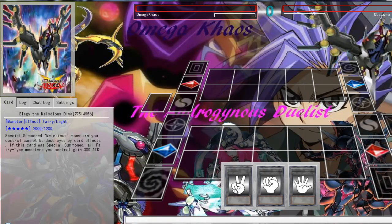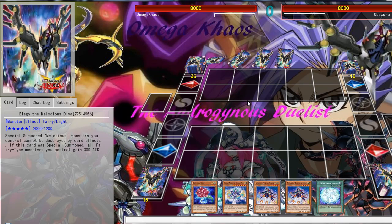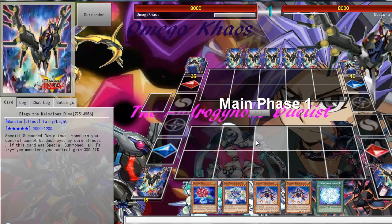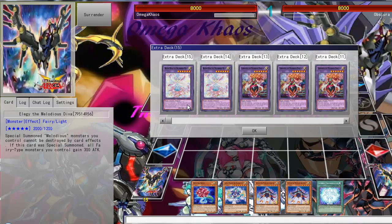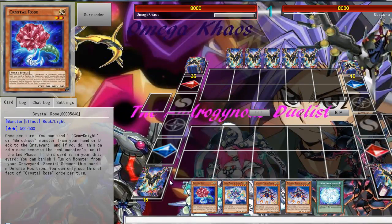Omega Chaos here again with another episode of Dueling with Omega Chaos Season 4, and this time I am dueling with my Melodious stack. Let's see how it goes. The Melodious stack is basically fusion based, which is pretty exciting. So what should I go for? I could go for first turn Plume Diva, but I don't think it's a very good choice.